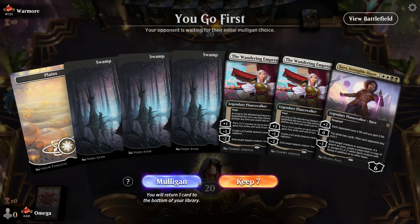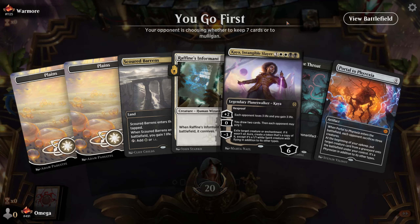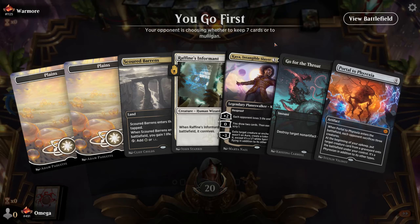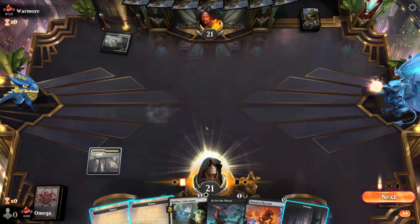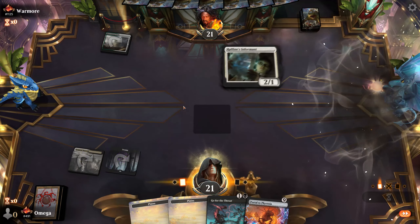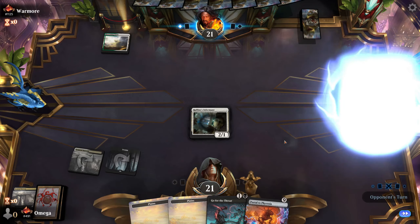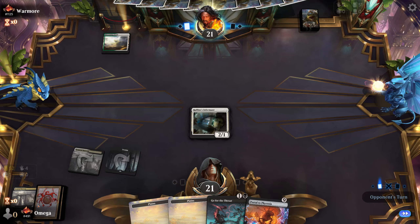I'll mulligan — I don't think that's the good one. We might go with Portal to Phyrexia when we cycle some cards. I like Kaya too — she's also amazing — but we need to choose one. Let's have some fun in magic. Celestus — that's an interesting one. Not what I expected. Let's go with Raffine Informant.